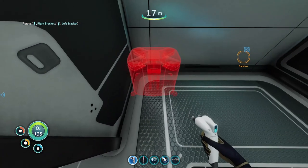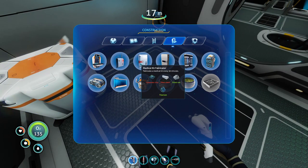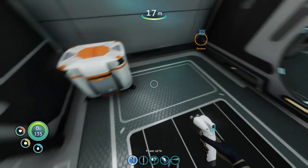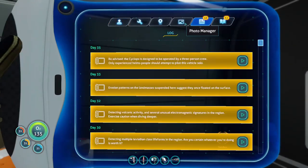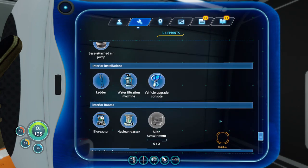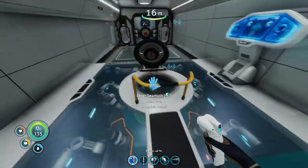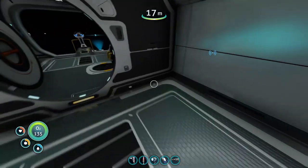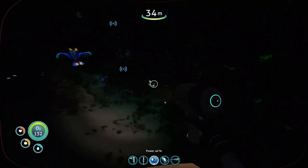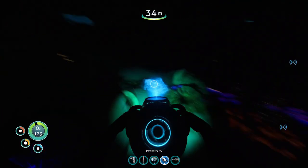The modification station will go right there. We need fiber mesh and a computer chip — computer chips are made of cable core, so basically copper and table coral. We're going to need a lot of computer chips actually. We'll probably start with the fabricator and get ourselves a second one — it's a pretty easy thing to build.